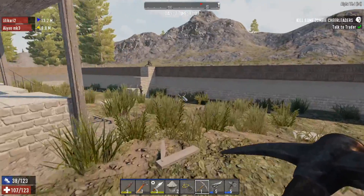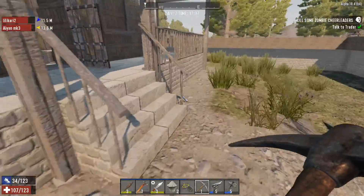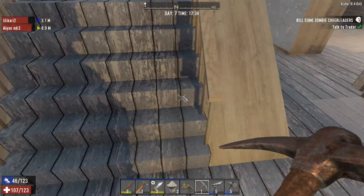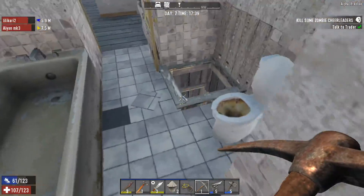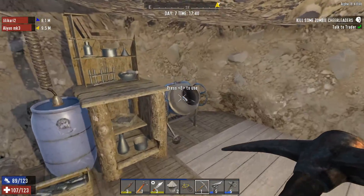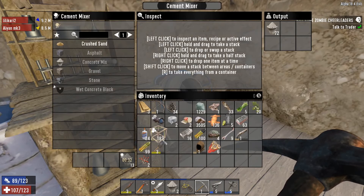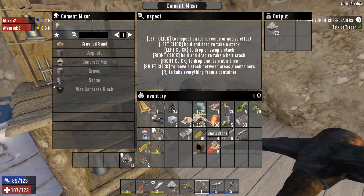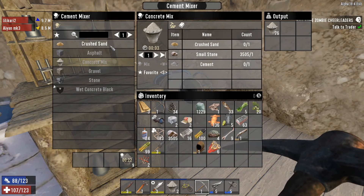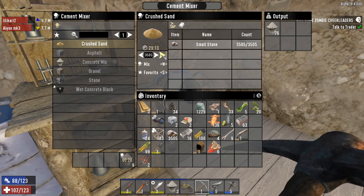Where would you guys like me to put this stone? Just the original dumping chests for now. I am short on wood again. I was thinking of putting them in the cement mixer, actually. If you want to, go ahead. Probably need more crushed sand, actually.